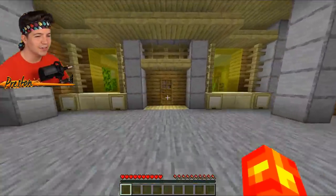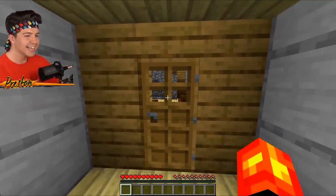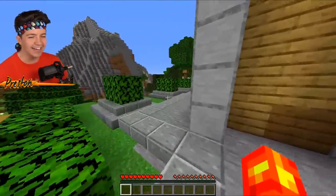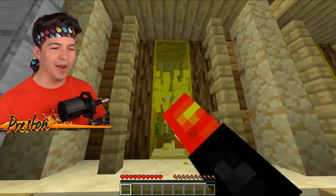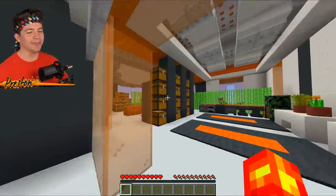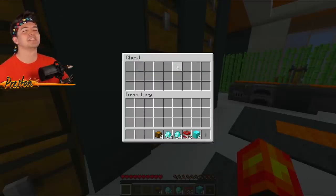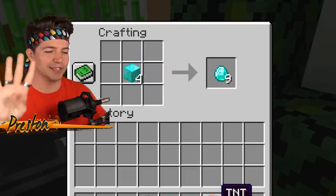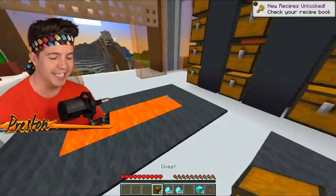Oh guys, we've got a problem. I can no longer open Sundy's door, which means he's on to us. He knows something is going on and he's added extra defenses to his house. In fact, I can't even break his windows anymore — if I try to break the windows, they replenish immediately. I didn't think we were going to have to use this method to steal Sundy's diamonds so soon, but desperate diamonds call for desperate measures.